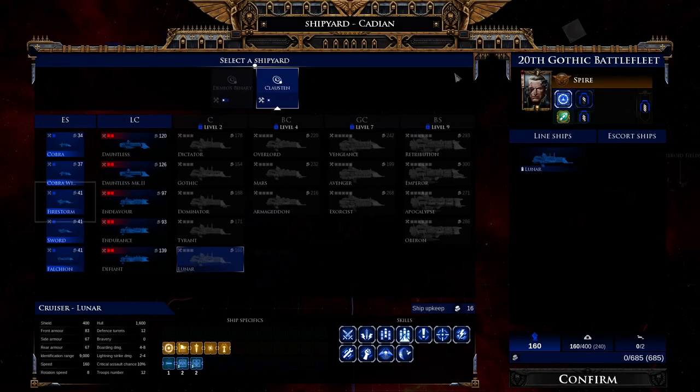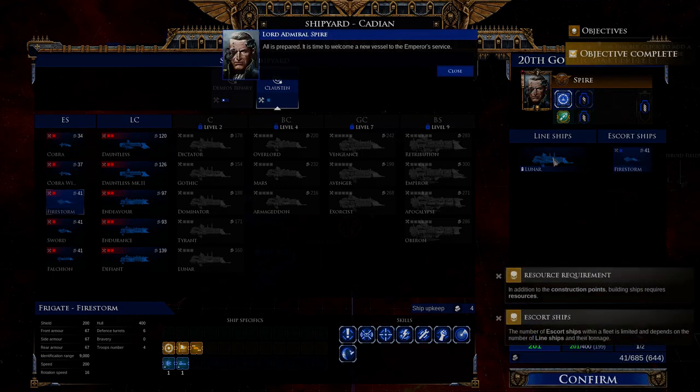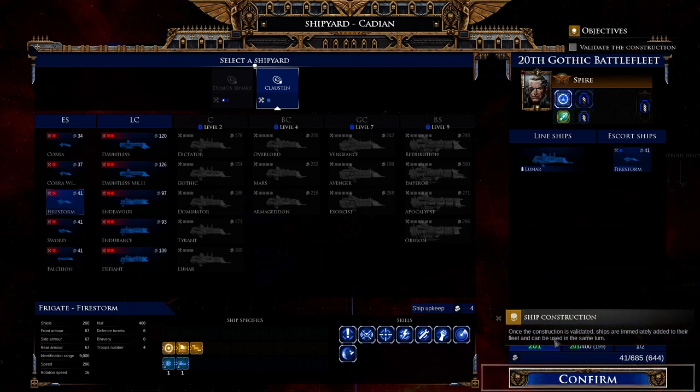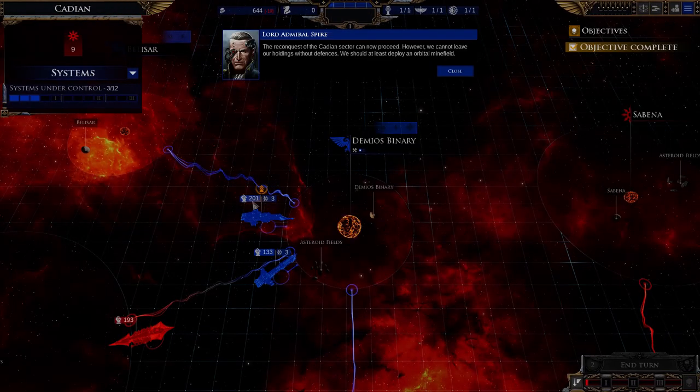Unfortunately it's kind of forcing me to take Firestorms, but normally you can choose from multiple classes of ships depending on your level of shipyard. Once you add a ship it's there immediately.